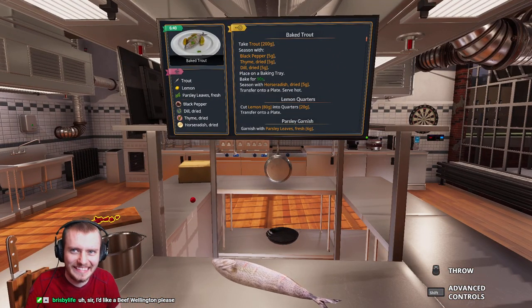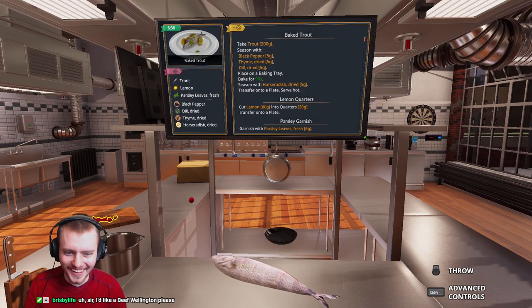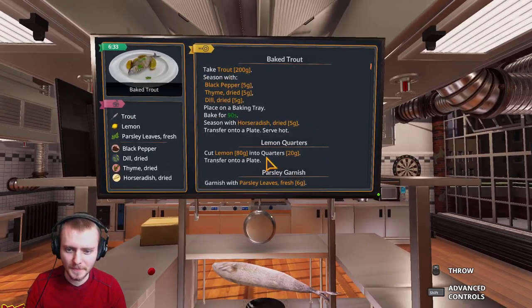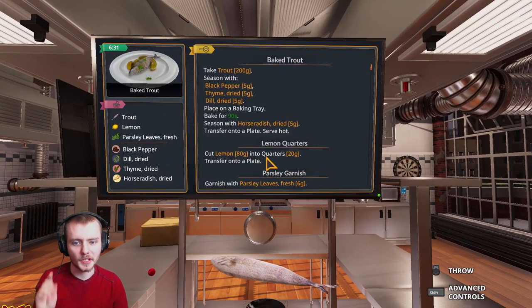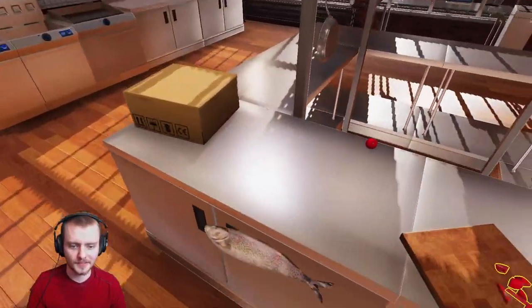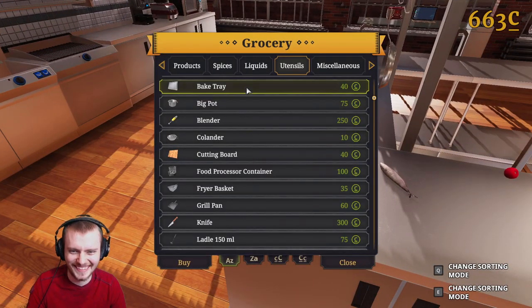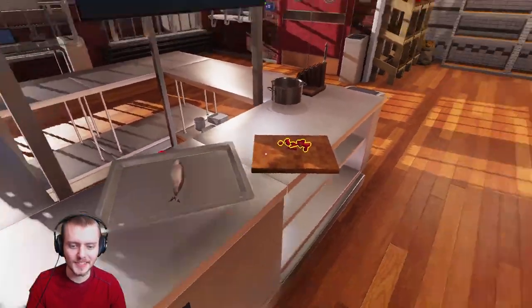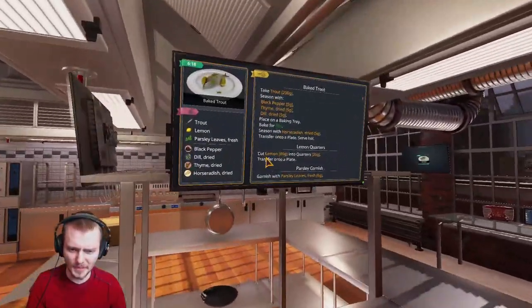I want a beef Wellington! Notice one important thing - it doesn't tell me how I should cook it. It does say baked, so I'm assuming. I don't actually know how to bake it. Let's stick this on that. Let's season it first, so let's go get some pepper. Can I get this? Yeah. Black pepper. Thyme.